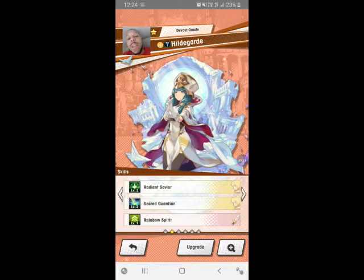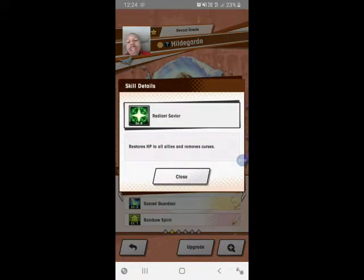The key thing here is the skills — that's what sets each character apart. Her first skill, Radiant Saviour, heals quite a lot, roughly around the 300-400 region depending on your boosts. The fact that it also removes curse is really good, so when you're fighting someone like the shadow dragon Zodiark who curses you all the time, you can constantly heal that curse while healing HP.